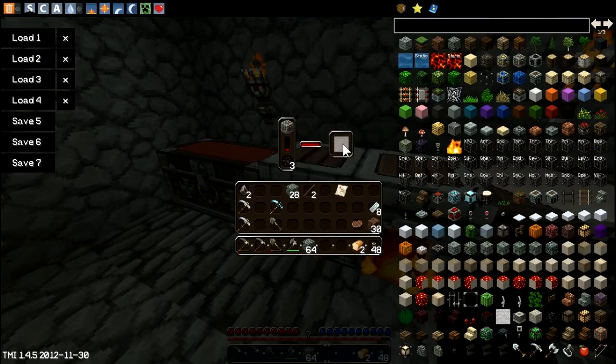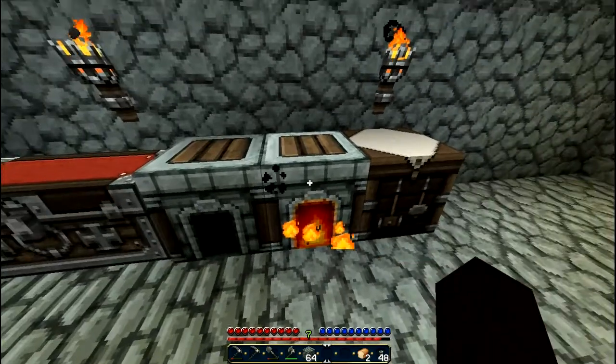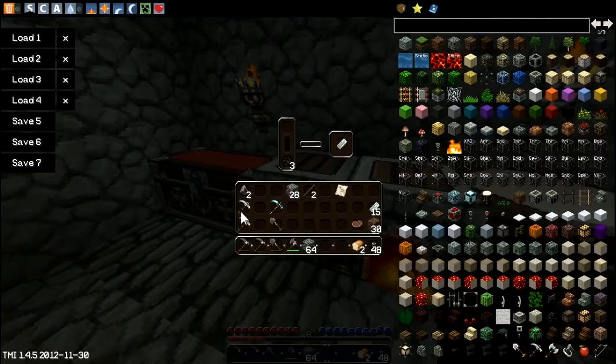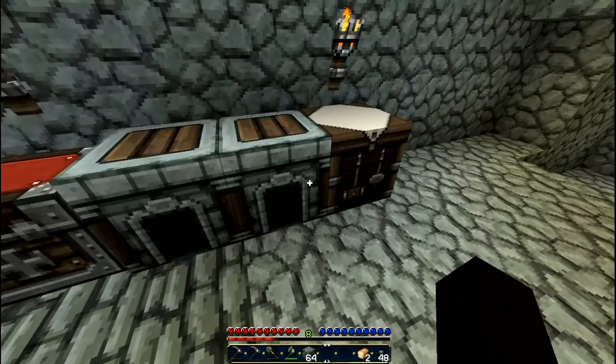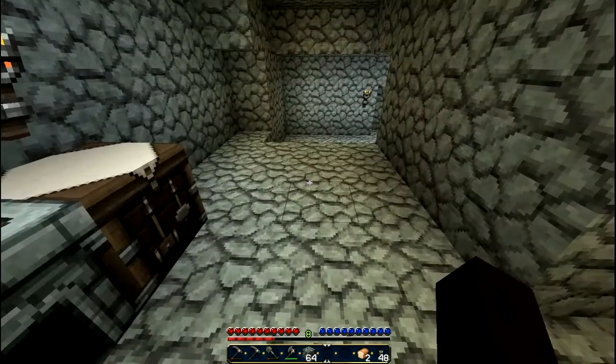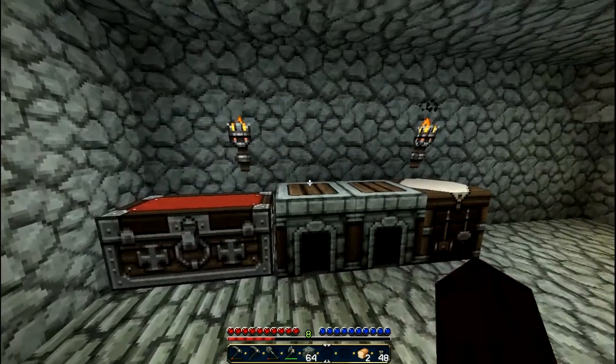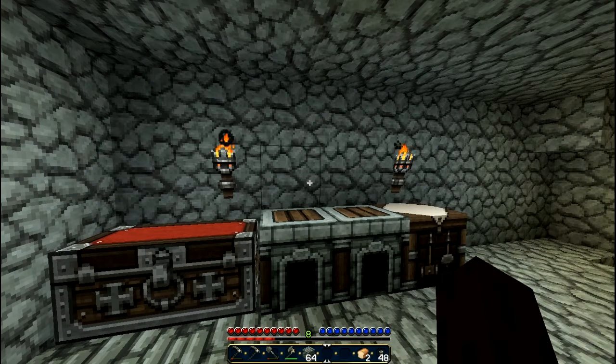We're getting some stuff here, and of course you get some experience out of that too. That one's done — fifteen pieces so far. The furnaces automatically go off when done; the coal does not get burned out. So our time is up. Next time we'll fashion iron tools and go on to do some more mining. This is Minecraft Survival — this has been part four. Until next time, keep tuning in. Bye-bye.